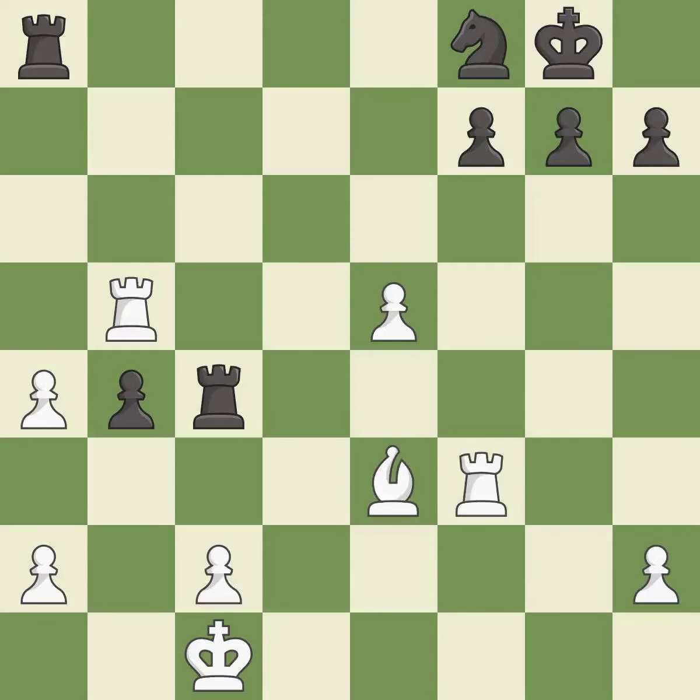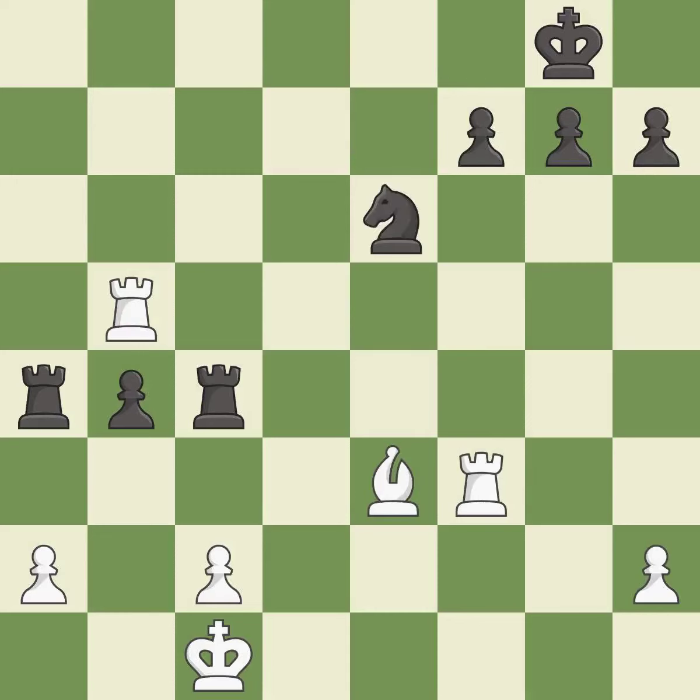Takes back. This threatens to push a passed pawn towards promotion — it is best. This activates a rook by developing it off of its starting square — it is excellent. This is the only move that works — it is a great move. This removes the attacking pawn — it is best.